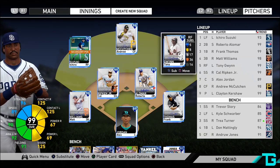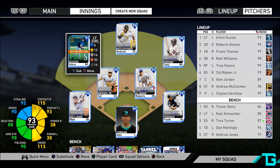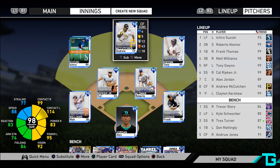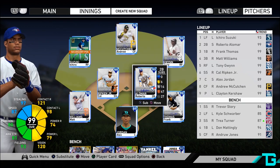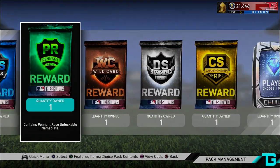If I were to choose Duke Snider, I would probably be taking out Tony Gwynn. It's such a tough decision for me. I didn't realize how hard of a decision this was going to be. But let's go back to the pack.